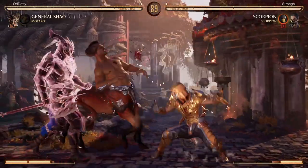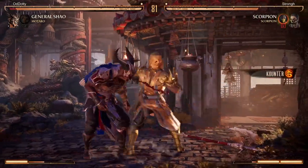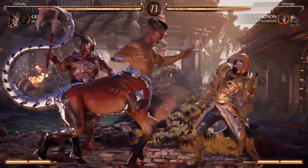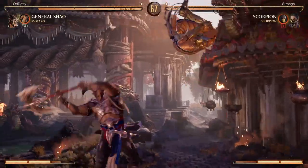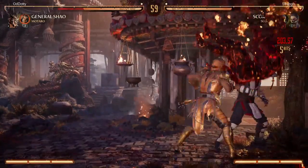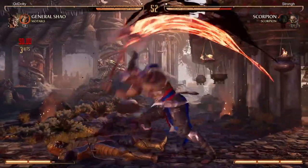Other than that, from what I've found researching the character and labbing him, he doesn't have too many good block strings — most of his buttons are high and he doesn't really have good overhead mix. At my current skill level he's a problem because I'm not ducking spear consistently and I keep getting hit by the sweep. But against better players I'd assume he has a really hard time opening people up. He doesn't seem to be a counter-zoner or a zoner — he's kind of a neutral footsies with punish-oriented character, which I don't think is too strong right now in Mortal Kombat 1.